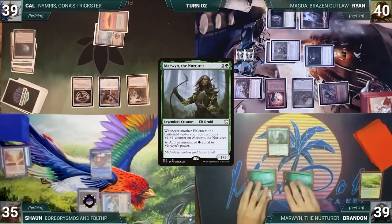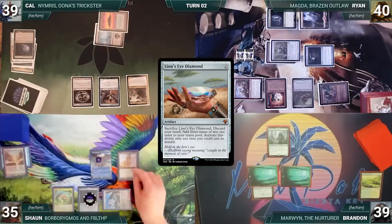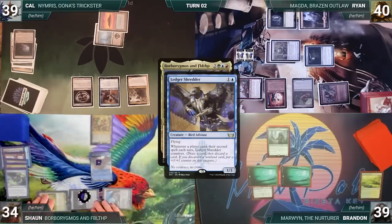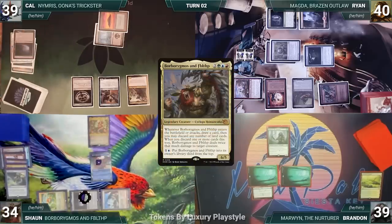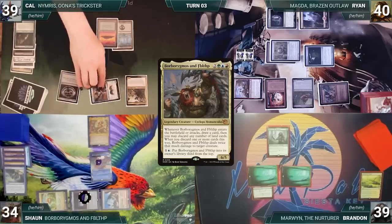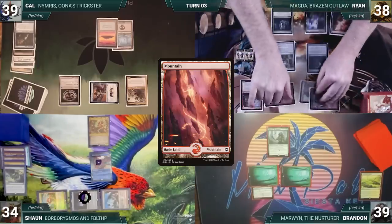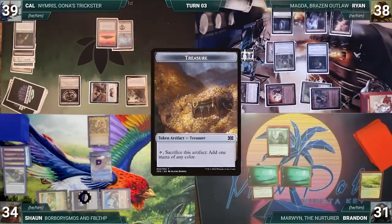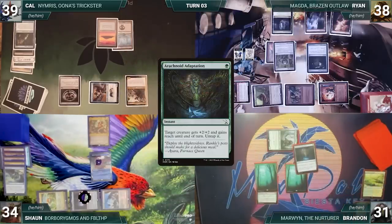Ryan attacks Sean with Ragavan; Sean takes it, Ragavan triggers, Ryan creates a Treasure, and Sean exiles Baron Master Wizard. Brandon draws and plays a Forest, casts his commander Marwyn the Nurturer. During his upkeep Sean pays for his Remora. Sean draws and plays Mana Confluence, casts Lion's Eye Diamond, cracks his Diamond discarding his hand for three red, and casts Borborygmos and Fiblethip. Ledger Shredder triggers and Cal connives discarding Snapcaster Mage. Borborygmos and Fiblethip enter and Sean draws, choosing not to discard. Cal attacks Ryan with Ledger Shredder. Ryan attacks Brandon with everything; Magda triggers three times creating three Treasures, Brandon takes eight, and Ragavan triggers creating another Treasure.